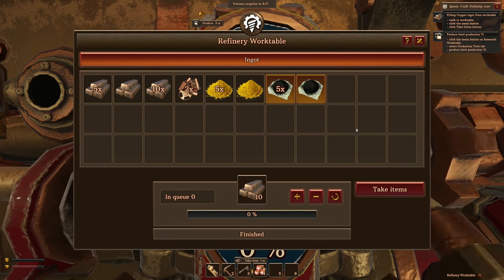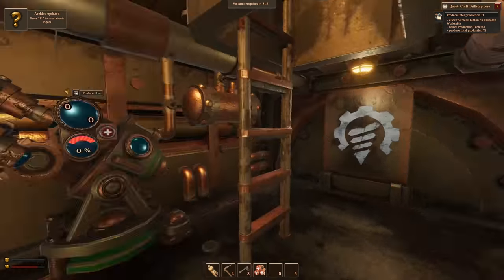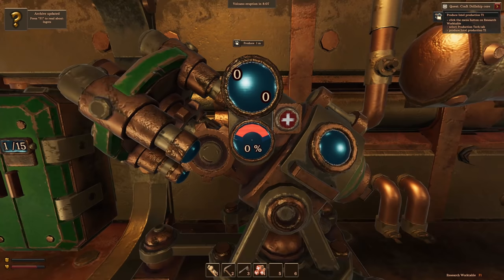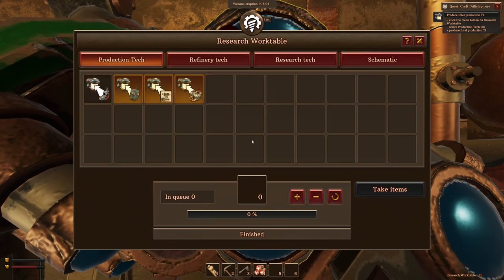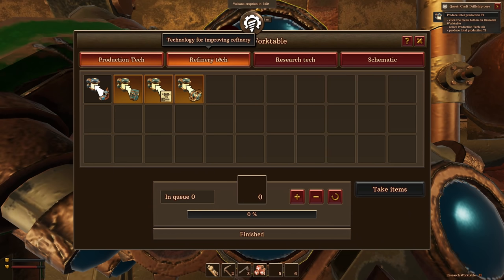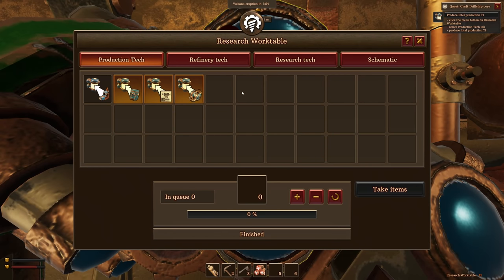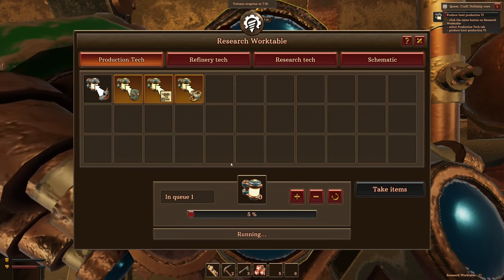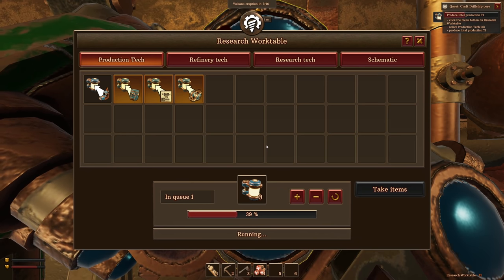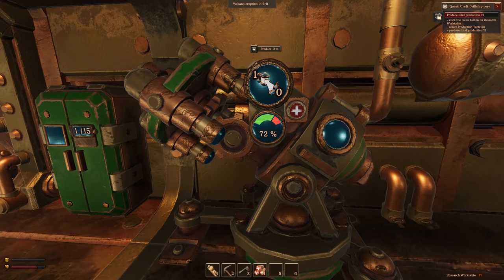Now we need to produce intel production tier one. So there are different types — production stuff, refinery stuff, research stuff, schematic stuff. We need one of those. Oh, this thing is pretty neat — I forget how cool the steampunky stuff is. And I think it'll run while we're not here. Look how cool that is!